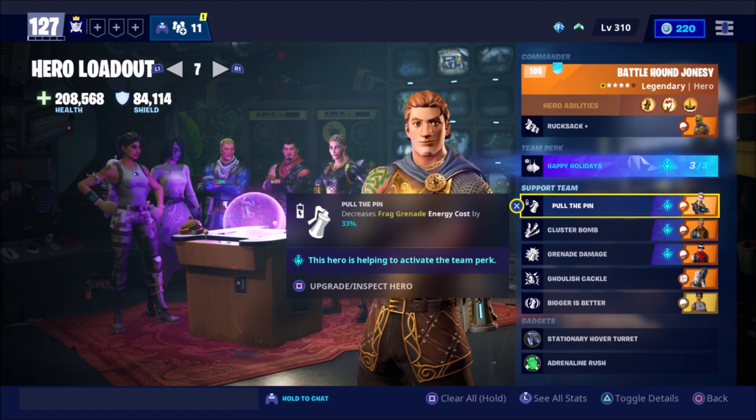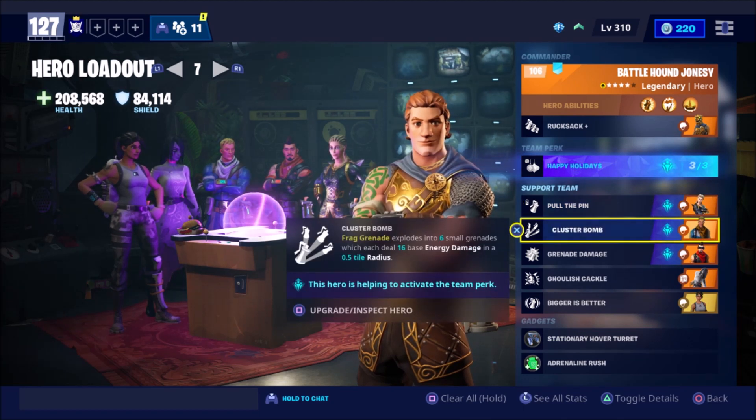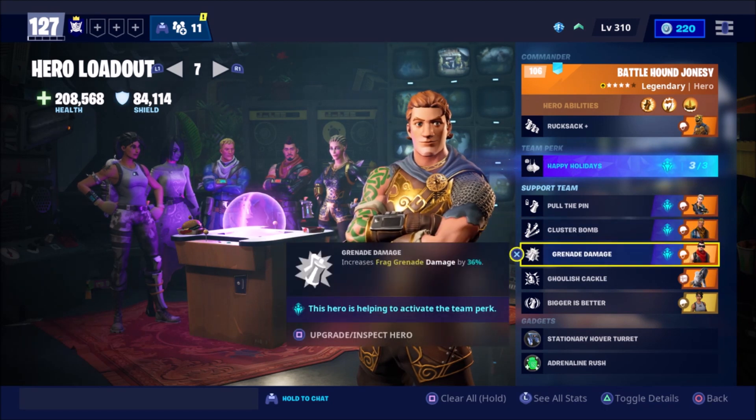We've got so many frag grenades to throw and only limited energy. I have not put any energy regeneration perks in this build because this is purely based on grenade damage. We have Cluster Bomb — frag grenade explodes into 6 small grenades, each dealing 16 base energy damage in a 0.5 meter radius.